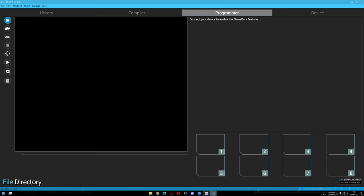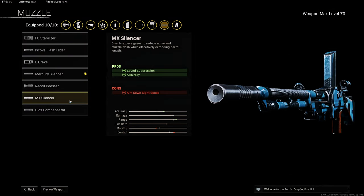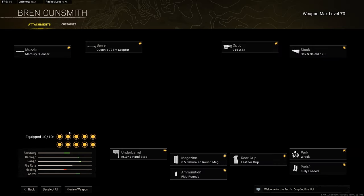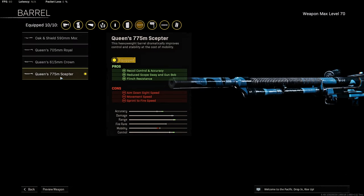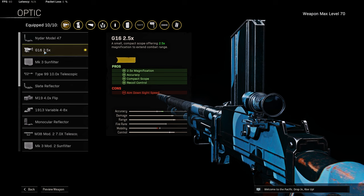Now look at the screen — this is my attachment. For the muzzle, I'm using Mercury cylinder silencer to add some compression and recoil control. You can use MX Silencer too, but I choose Mercury Silencer. They do scope sway and gun bob flinch resistance. For the optic, as always I'm using G16 — this is my go-to optic, my favorite one.